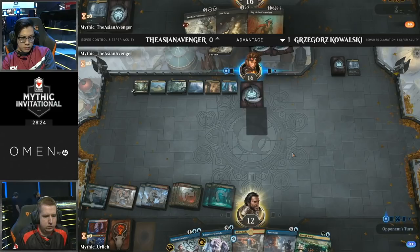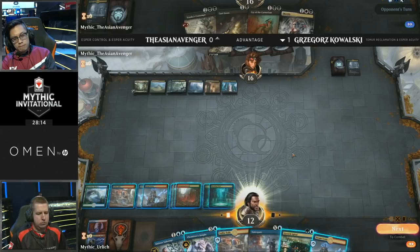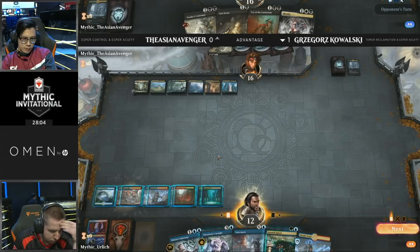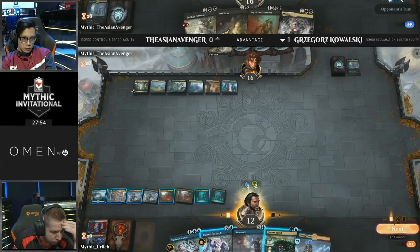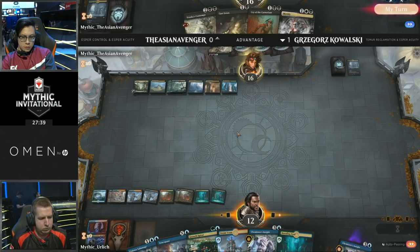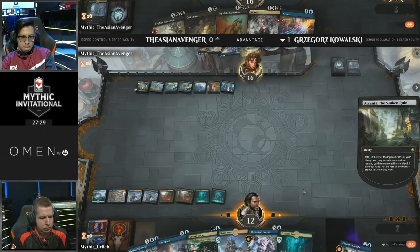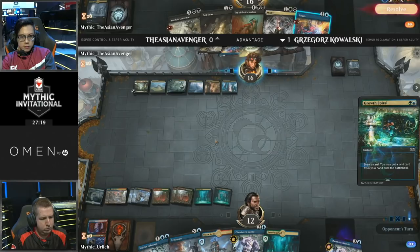Flipping Search for Azcanta now — Asian Avenger is able to dig through his library to find relevant cards, hopefully finding some Chemister's Insights to get rid of these creature removal spells. Both players are now going to find no shortage of action. Asian Avenger has flipped Search for Azcanta — Azcanta, the Sunken Ruin on the battlefield — allowing him to dig every single turn for relevant answers. On Kowalski's side, Chemister's Insight in hand, allowing him to draw up to four more cards this turn. We also see Growth Spiral to get that Steam Vents on the battlefield. Another Chemister's Insight found — they're really good at finding other Chemister's Insights, and at that point they just chain on top of each other.